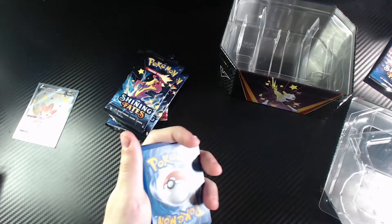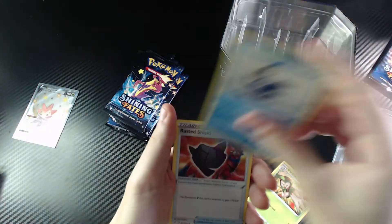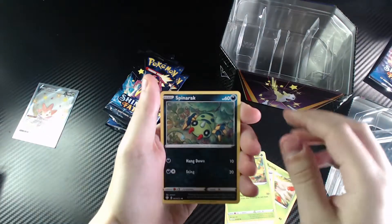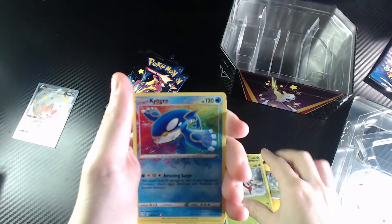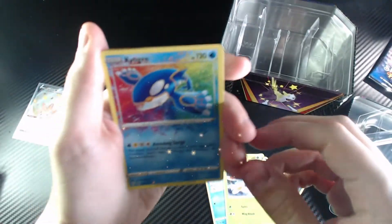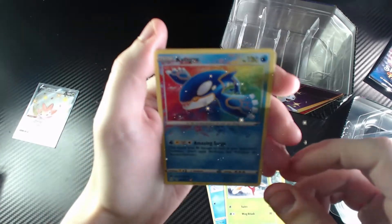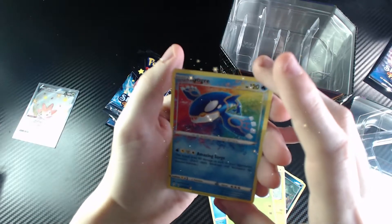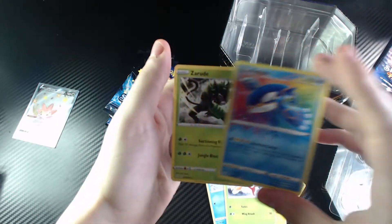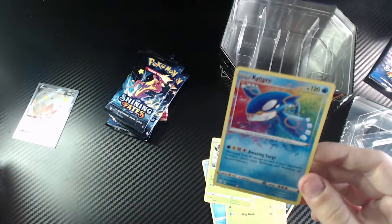Take out the energy card and let's see what we get. We've got Dartrix, Cramorant, Rusted Shield, Brookie, Spinarak, Shinx, Horsea, Yanma. Oh my god, look at that! That is a sweet looking card — that's a Kyogre! Oh, that is sweet. And at the very end we got a Zarude. Wow, our very first special card!